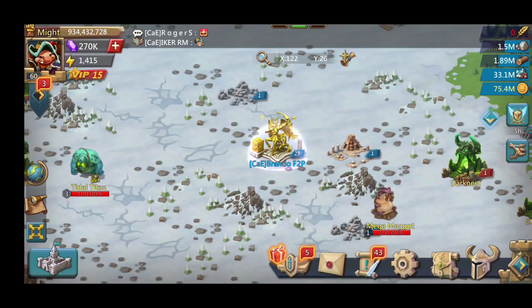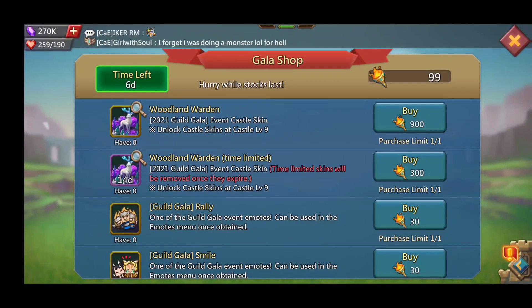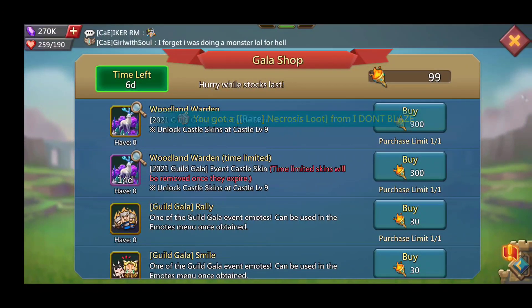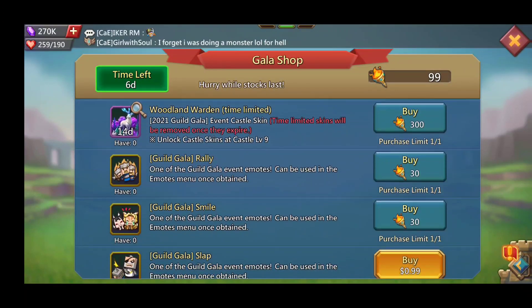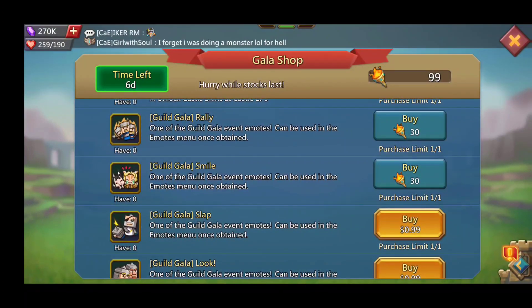That's how I got my monster hunting done — pretty simple and self-explanatory. I will eventually make a video for monster hunting teams for the new monsters that came out this year. Aside from the castle skin, what else is available? I'm already at 99 out of 900 for the castle skin, so about one ninth of the way there.